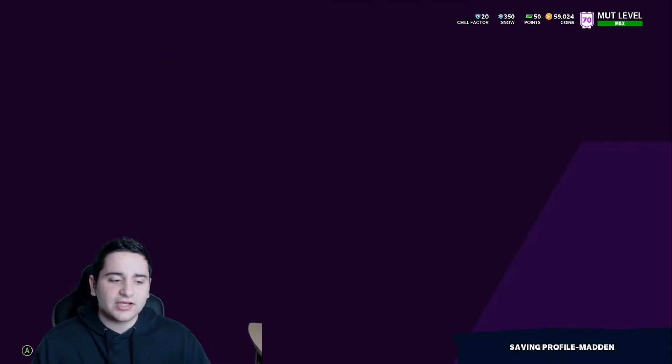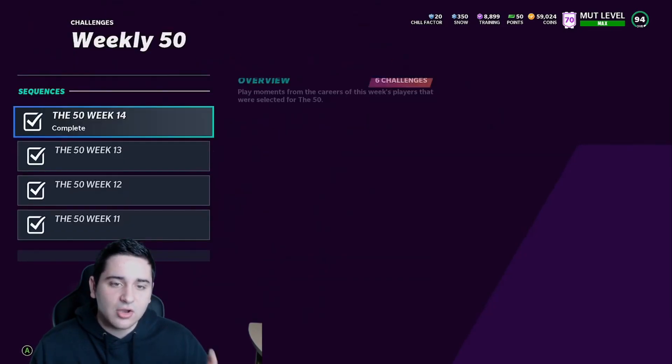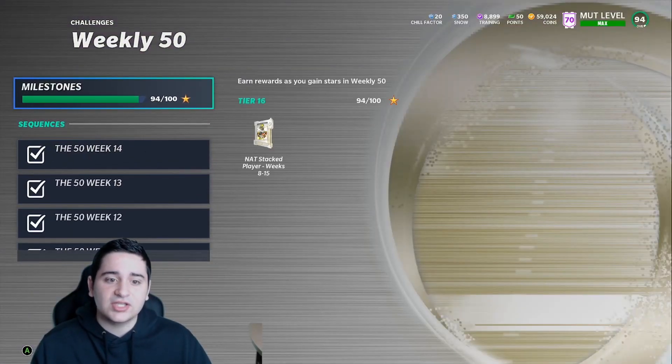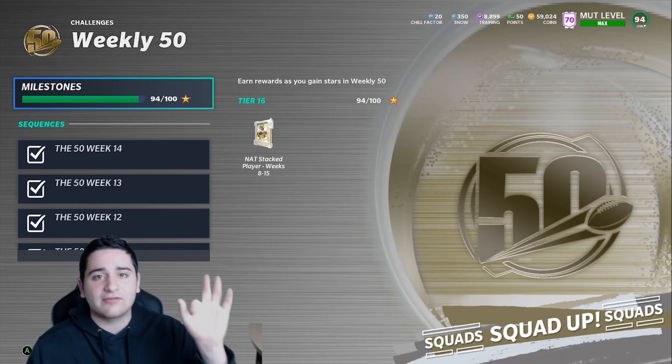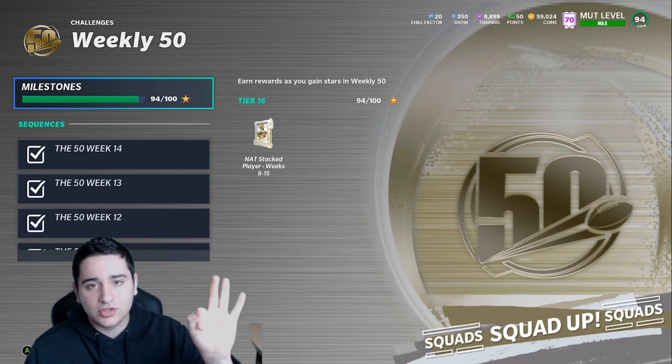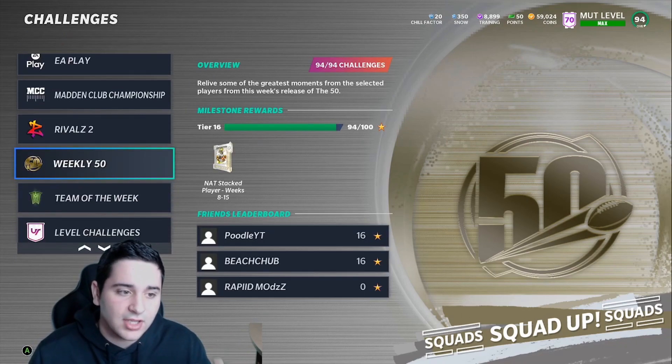Also, if you're on your main account - get the weekly 50 done as well. We have a free 50-stack of players this week that you get to choose from. It is the final week of the 50, so get these done. You can get a free Deion, Vic Moss, Gronk 95 - whatever you want, it's all up to you. Get that done.